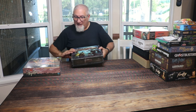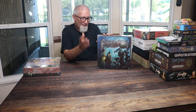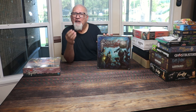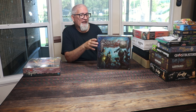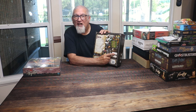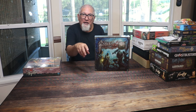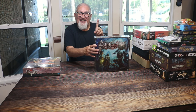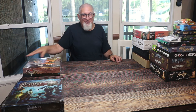I found a guy getting rid of Folklore: The Affliction. I think I traded a copy of Cascadia for it. The back says 72 full-color standees included, which I love. It's got game tiles, cards, custom dice, and adventure encounters. The only issue is the custom dice were missing — I contacted the guy and he's going to get me the dice, he just misplaced them.